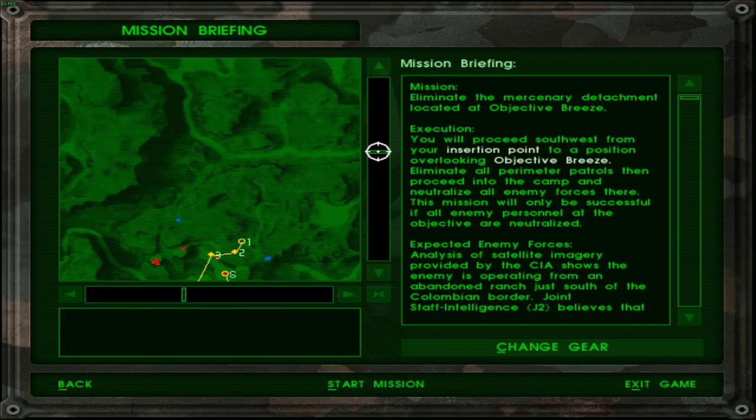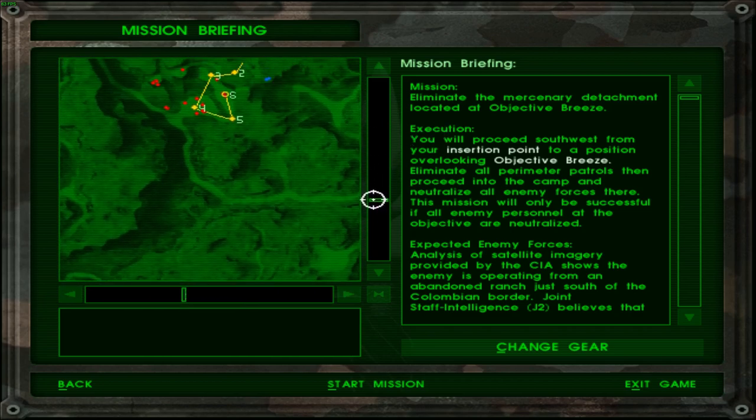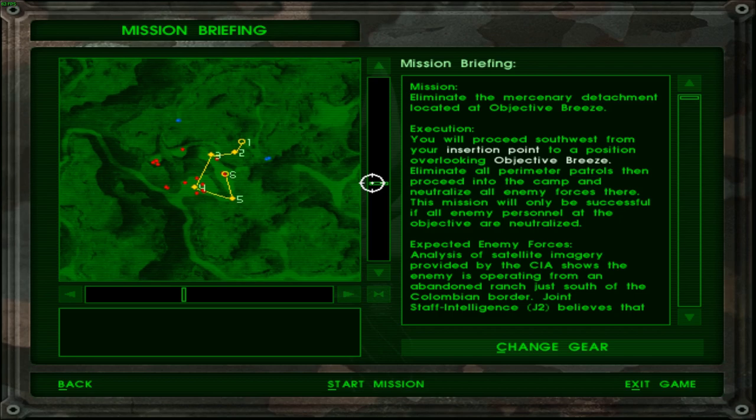Mission: Eliminate the mercenary detachment located at Objective Breeze. Execution: You will proceed south-west from your insertion point to a position overlooking Objective Breeze. Eliminate all perimeter patrols, then proceed into the camp and neutralize all enemy forces there. This mission will only be successful if all enemy personnel at the objective are neutralized.